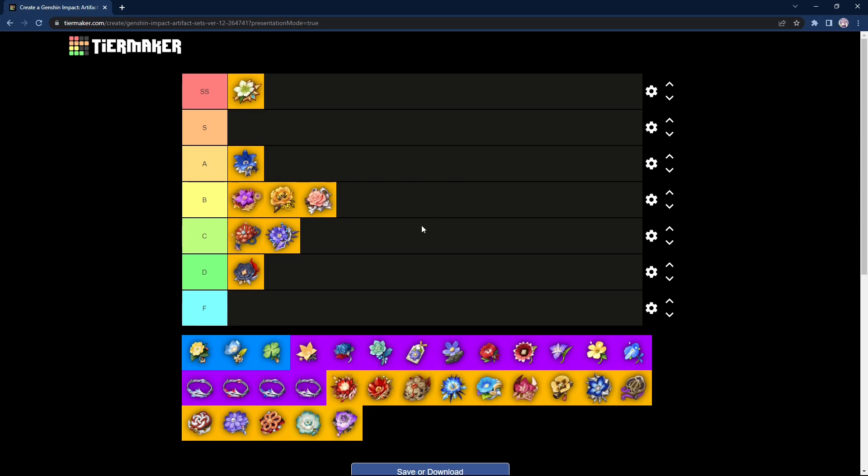Next we have Lavawalker, which you'll get while farming for Crimson Witch of Flames. Similar to Thundersoother, it has the same problem — you need the opponent to be affected by Pyro or burning to use it, and the 2-piece Elemental resistance is not good since no one cares about it. The only team I can think of is Mono-Pyro, but unlike Mono-Electro which has Kujo Sara to buff, Mono-Pyro doesn't have great synergy unless you have C6 Bennett or are using Klee to constantly proc Pyro. It's not as good as the 4-piece Thundersoother and not as bad as Bloodstained Chivalry, so I'll put it in the C tier.